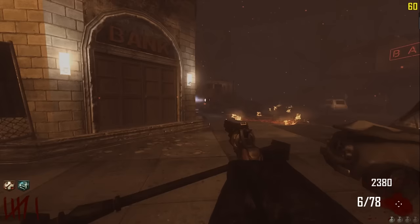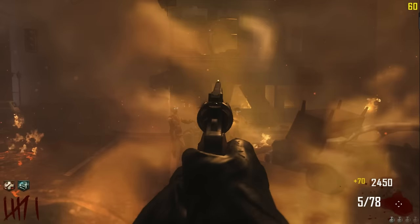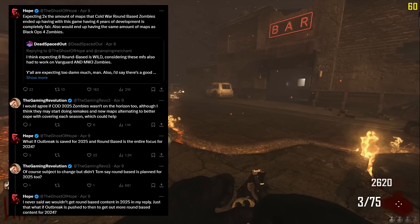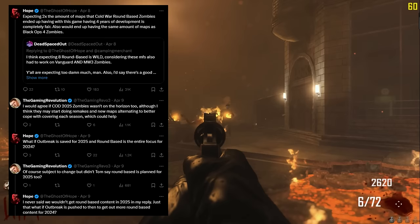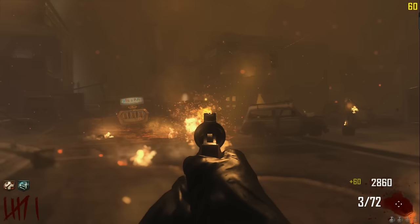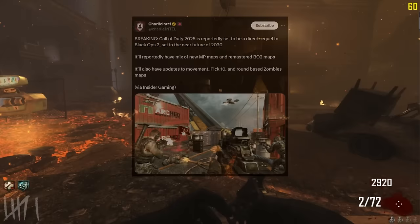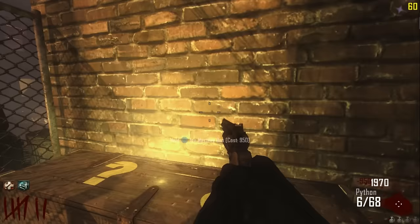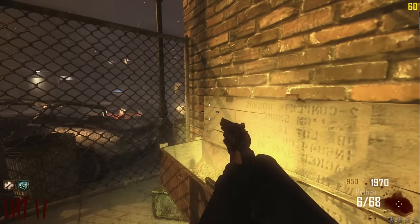Unless something crazy is happening and they're going to have four maps at launch and then six in the post-launch, one per season — that's what Ghost of Hope is speculating on Twitter — but that seems like way too much. Treyarch have had a massive development time, so maybe they're trying to make up for the lack of round-based maps in Cold War Zombies. However, we also know that apparently we're going to be seeing Zombies back in COD 2025 as well, with round-based returning in that game too, meaning Treyarch are apparently making two round-based games at once.